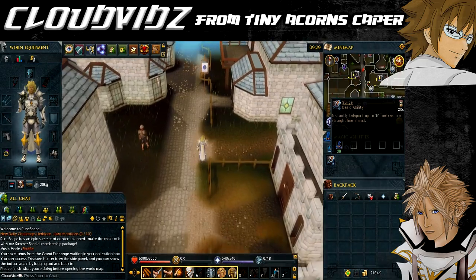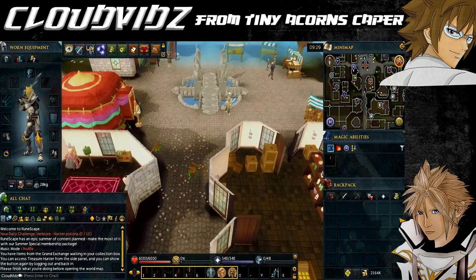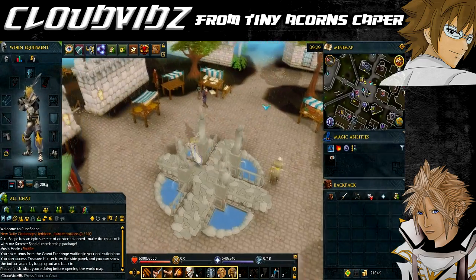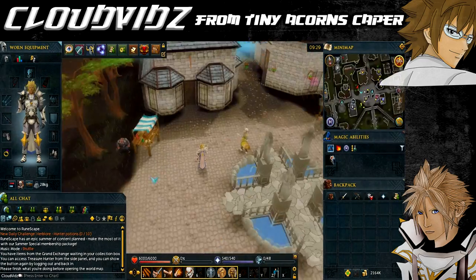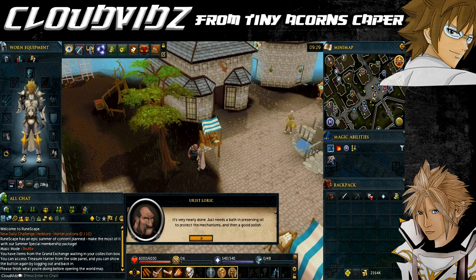Once there, head north to the Varrock fountain and talk to a dwarf called Eurist Loric, who is standing by the crafting stall in the southeast corner of the fountain. You should see the icon on the minimap. Speak to the dwarf first and ask him all available options in the chat.